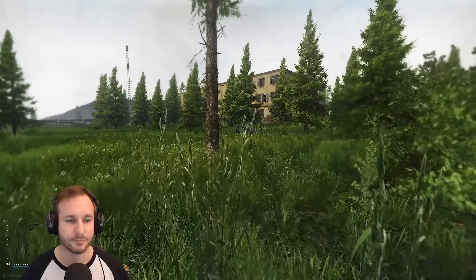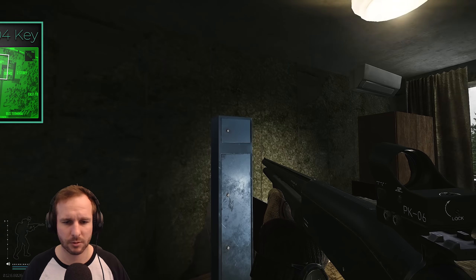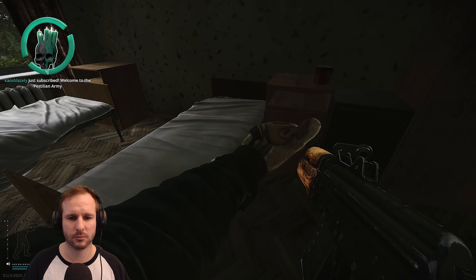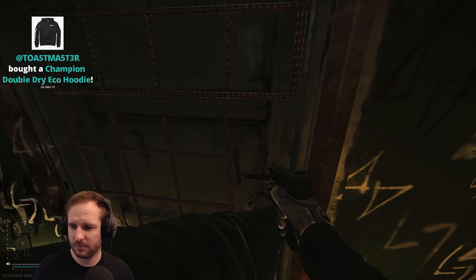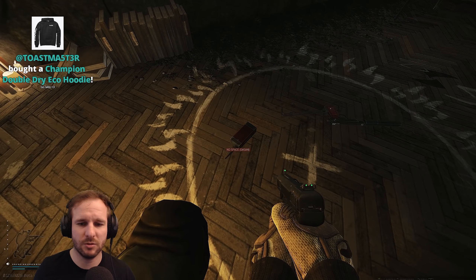Starting off with Customs, I've kind of broken it down for each different area. The first one you should be paying attention to is the three-story dorms. There are two rooms that have safes — 204 and 214. Definitely get these keys, they're all very cheap. And then you have the marked room which is located on the third floor. The marked room does change its loot table quite often, but it's always going to be worthwhile just due to the value you can get out of that room for the key.